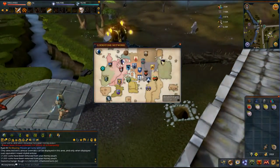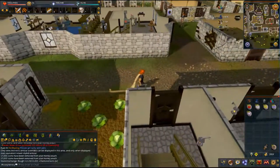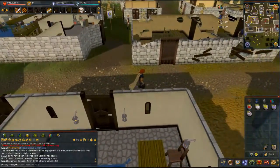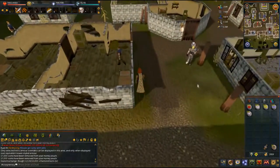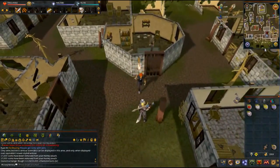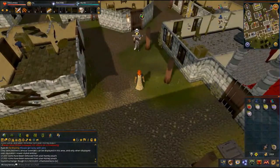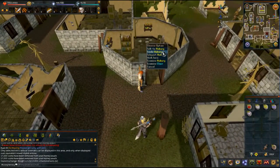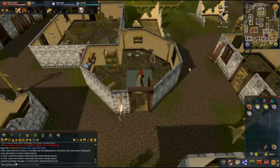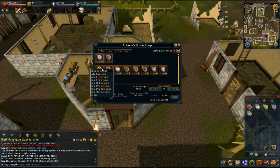Next up we'll go to Varrock. Alright, over here in Varrock we're going to go to Aubrey's and get his free runes as well. That quest you have to do to get the Zamorak mages - for that low wild one - it's really basic, not difficult. Most people have probably already done that quest.